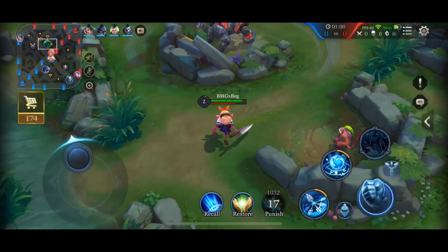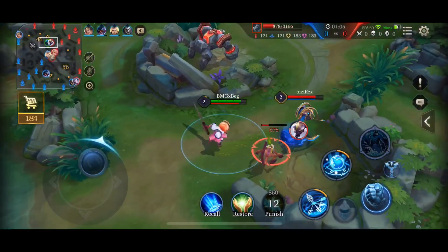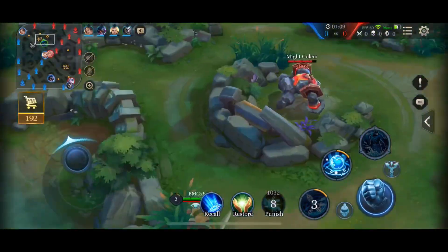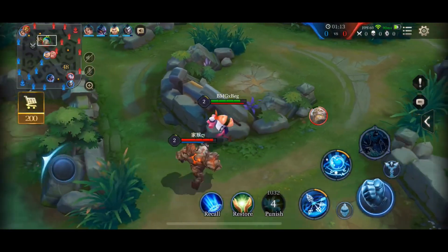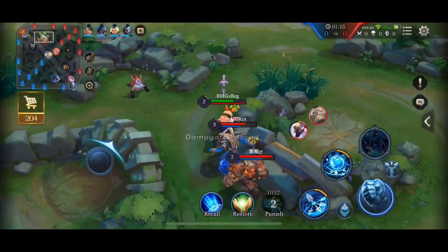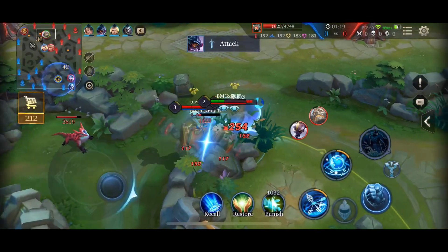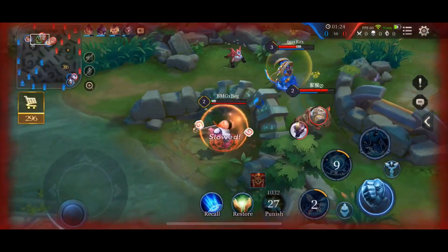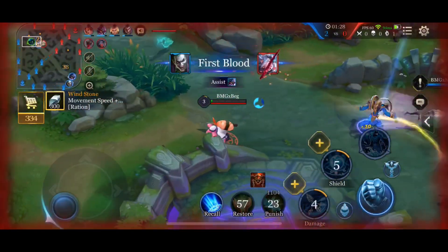Next, we're going to rotate to the opposite side of the jungle and contest every single one of his camps. Unfortunately he does get that camp with an auto attack — that sucked. Instead of finishing his red, Zil jumps onto me, but he didn't jump far enough to reset the red, so I go ahead and use my first ability and Punish to secure that red buff.